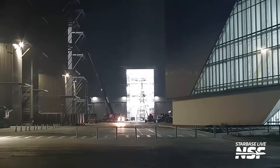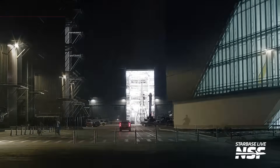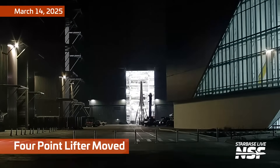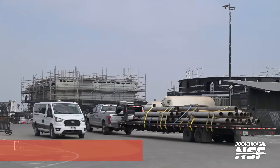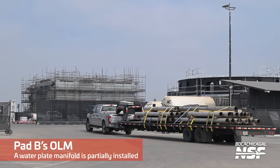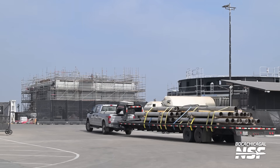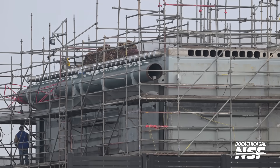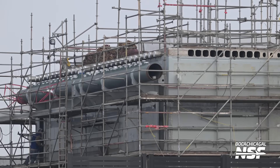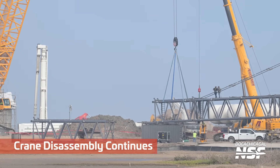An object is being removed from the Mega Bay — what in tarnation is that? It went between the Mega Bay and the High Bay, maybe over to the scrap or storage yard area. There's the four-point lifter being taken out of the second Mega Bay in the background. And the launch mount for Pad B — just all the little fiddly detail work we keep seeing happening on the pad — is over there at the assembly and storage yard.